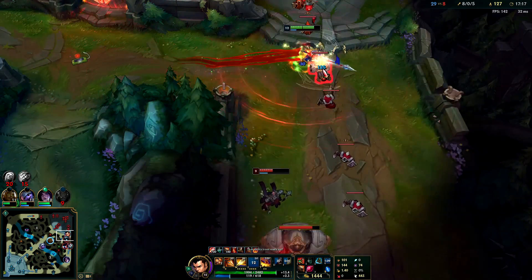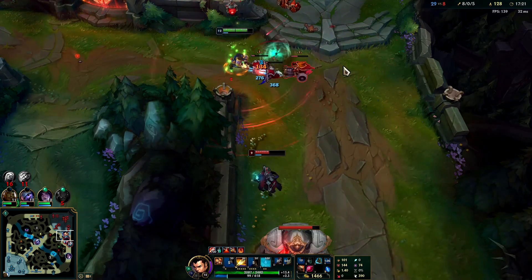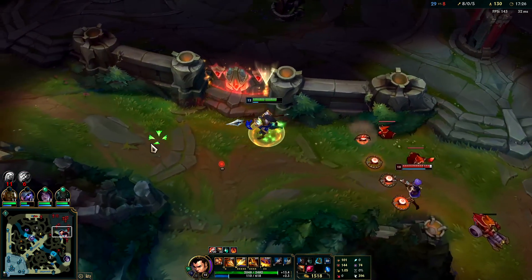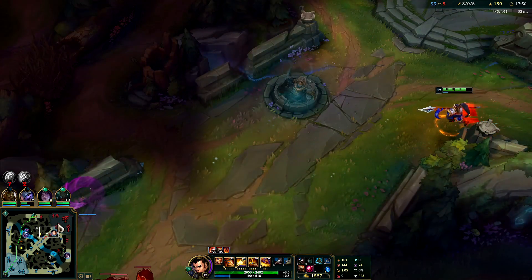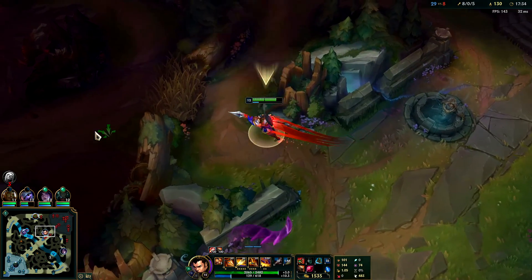They are just chilling right there — I'll take the wave. He has really no pressure to land Qs there. See, with Karthus, if he has nothing pressuring you to move a certain way there's really no way for him to land the Q, especially once you have tier 2 boots. Good luck.